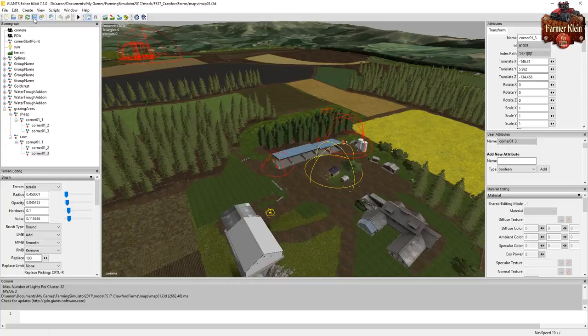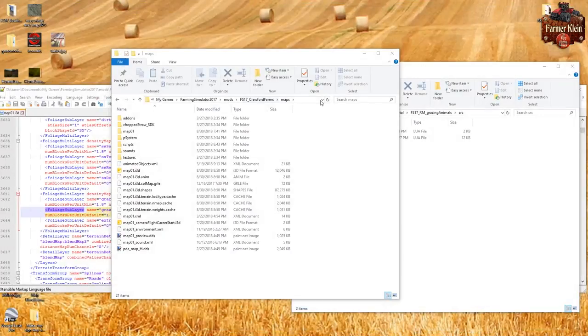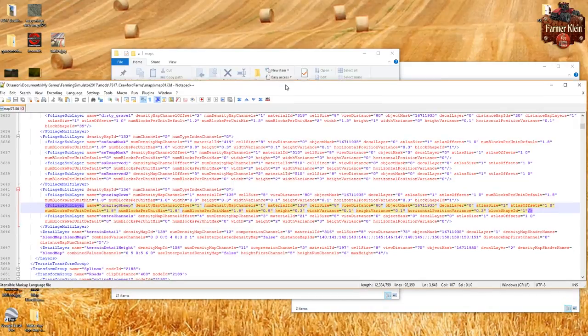We wait for the export to finish, close the editor, go back to map01.i3d, reload it, and change the view distances back to zero for both cow grazing and sheep grazing - otherwise we'll see the blue all over the place in the game. The extra channels are already set to zero. Save the file.